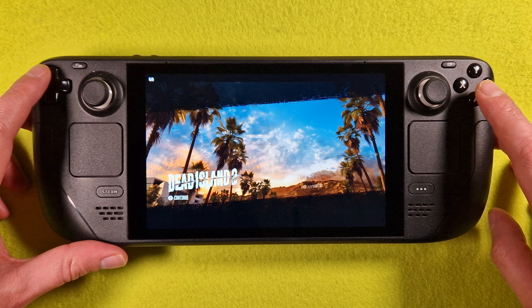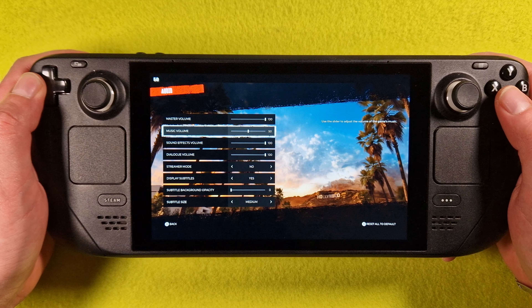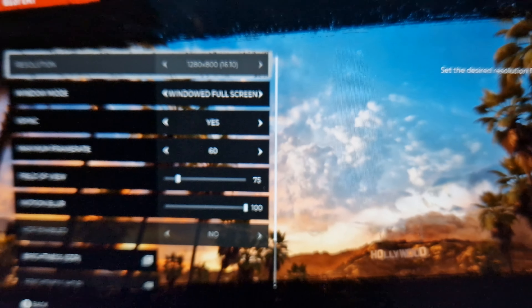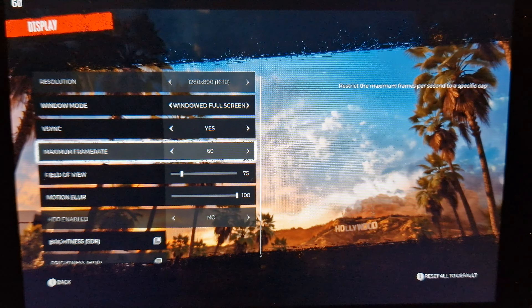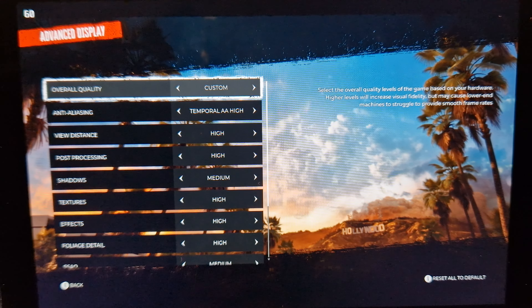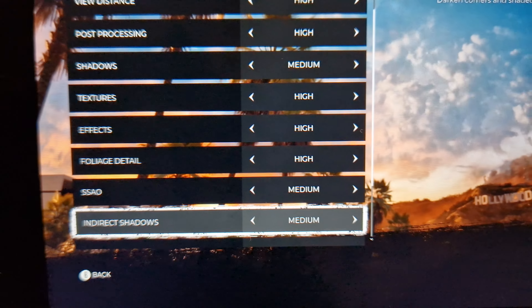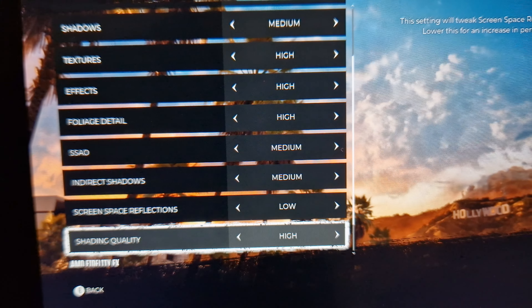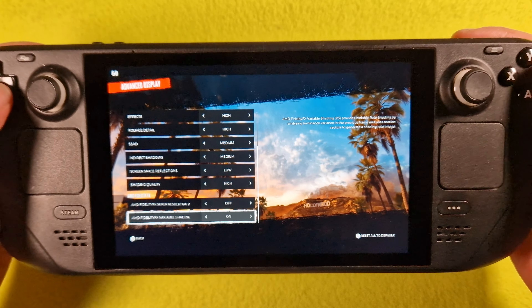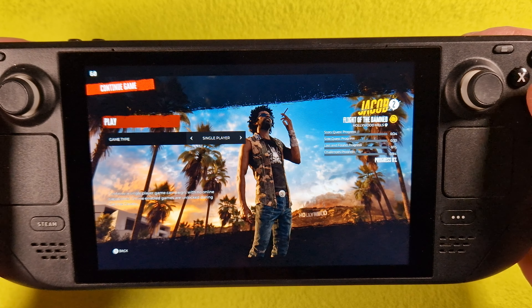Skipping the intro. In options, audio music is off. Display settings: maximum frame rate set to 60fps. Advanced settings are custom: high, high, medium, high, high, high, medium, medium, low, high. FSR is off. Continuing to play the game.